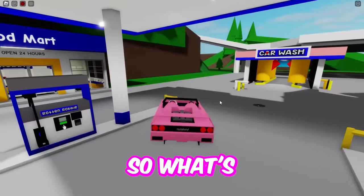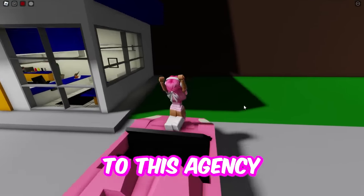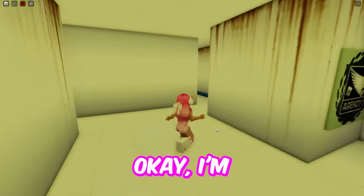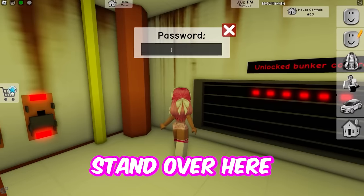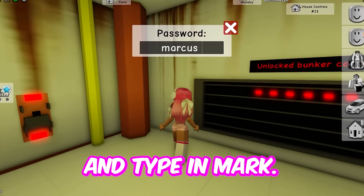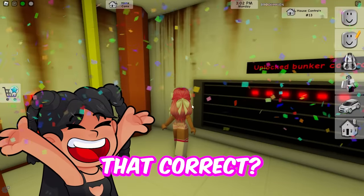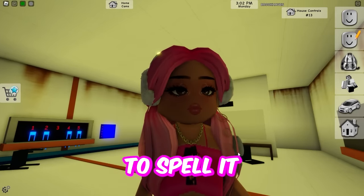I'm going too fast — okay, that was close. I'm a bad driver, ignore that. You're going to want to go to this agency right here — here it is. You're going to want to click this, and before you type in the password, stand over here and type in Marcus Brookhaven. Oh, it's incorrect. The password is Marcus Brookhaven — I just need to spell it more correctly.